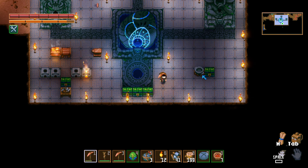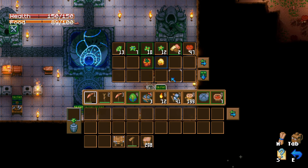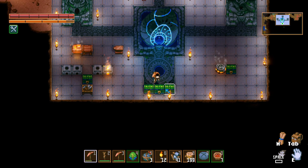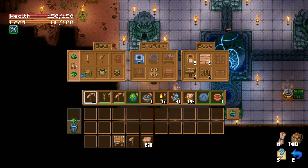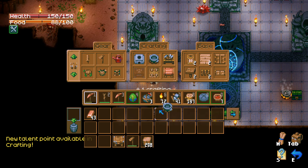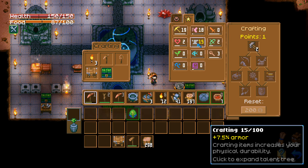We've got mushrooms, heart berries, and some glowt things — let's start mixing and matching to make some cool food. I could even make another crock pot if I really want to, probably should. I have some dirt blocks on me so let's just make one while we're here. We need copper bars for that.